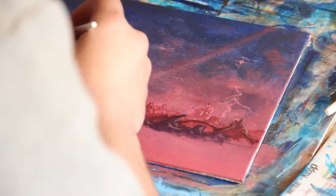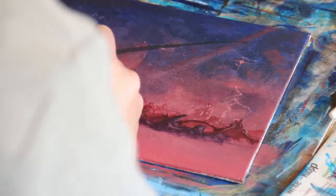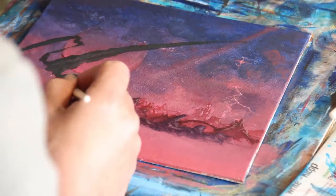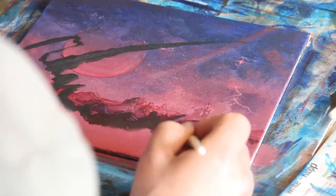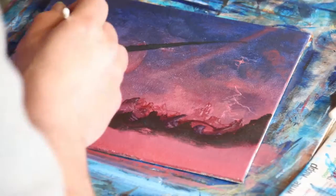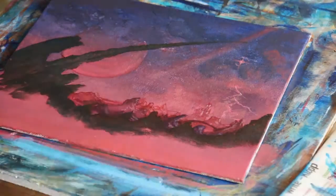Now that I have most of my background elements in place I can start on the foreground. These spiky rocks seem to come out of the ground — I never knew actually if they were trees or rocks, maybe both. After all it's an alien planet so it could be whatever we want them to be. Right now I'm just doing the outline using a dark brown and blue mixed together.